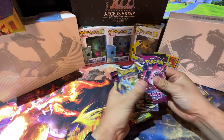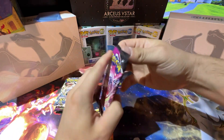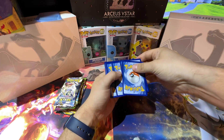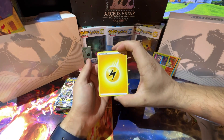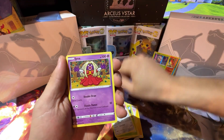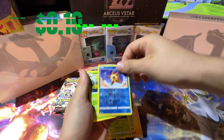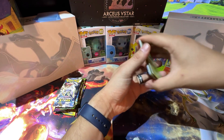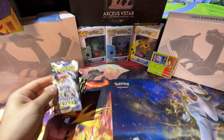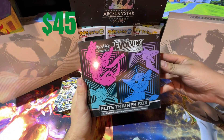Here we go, we'll start with Fusion Strike, then do Brilliant Stars and Vivid Voltage. Here's a code card for anybody that wants to use that. In Fusion Strike we got: Farewell Bell, Honey, Hariyama, Sewaddle, Mantine, Grubbin, and a Vanny. Nothing great in that pack, but I'm hoping we get the Moonbreon in the box. Also, I went to Walmart and found three Evolving Skies ETBs at market price — I'll open one on the channel and may give away the other two.